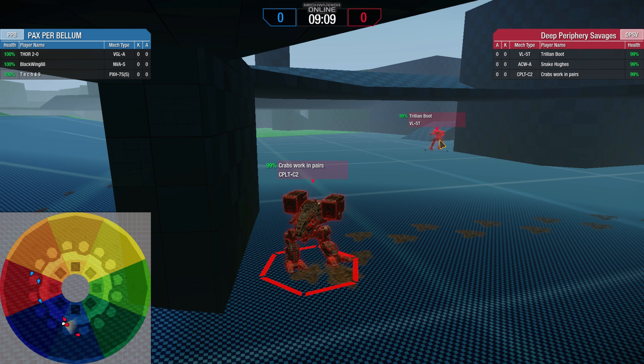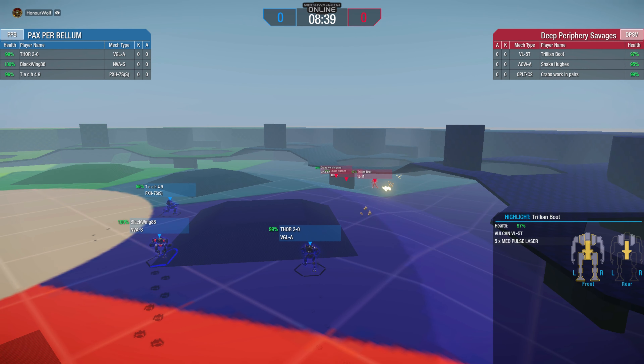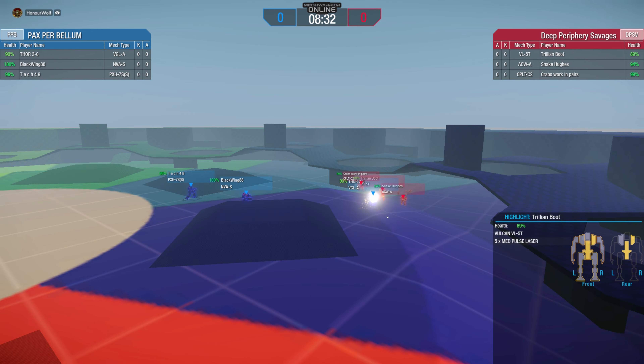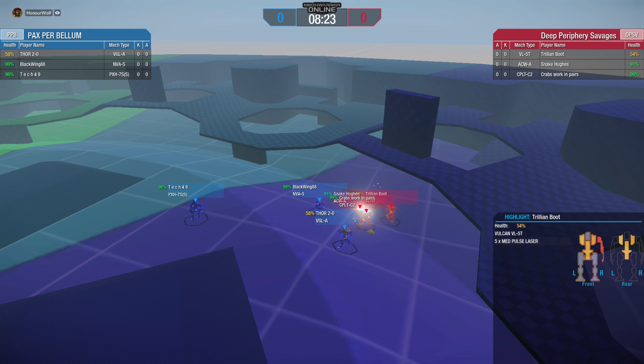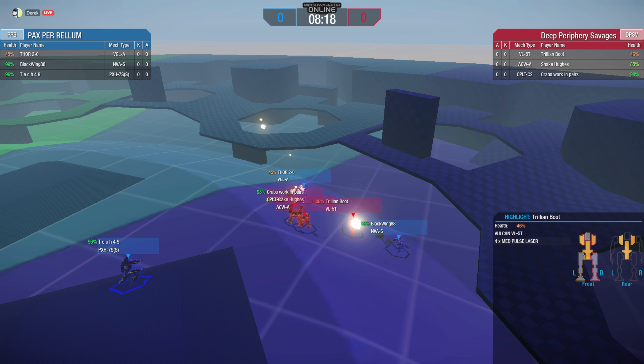Pax Per Bellum is taking the middle ground. The Savages are still in the low, keeping it tight. DPSV seems to get caught up — they're stuck there. Pax is starting to move in now, getting closer. The Vulcan starts to engage first, he's in the front tanking. It feels like a mistake because Pax Per Bellum has the range — the Vapor Eagle is getting singled out here, at 68 already. Back shots! Back shots going to the Vulcan. Vulcan is extremely hurt — Vulcan might go down first.